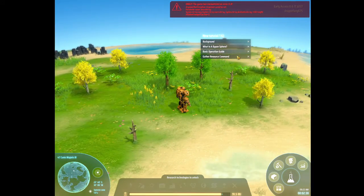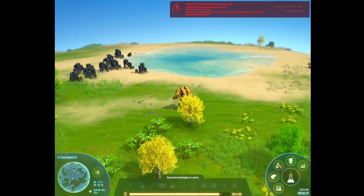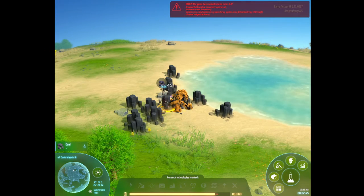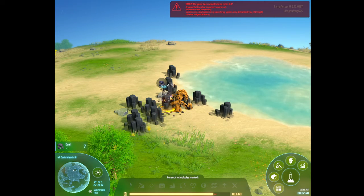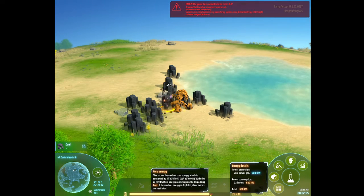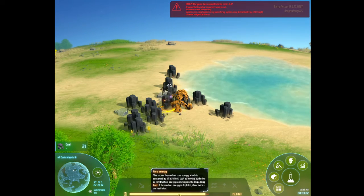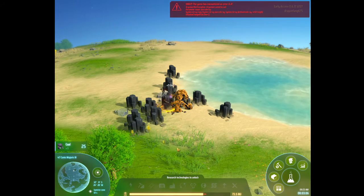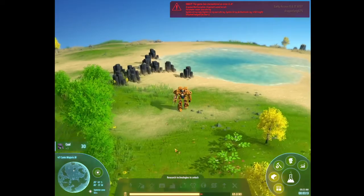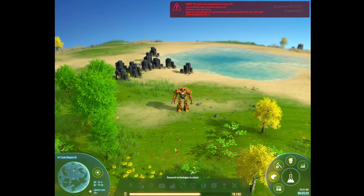So this is coal — yes, good, we need coal. Let's mine a whole bunch of this. Power is getting low. You need energy to do stuff, and when it runs out you move slower and I don't think you can jump. Let's get 30 pieces and we should be good. We got 30 — probably stay put and let it charge a bit, but we don't have time for that.